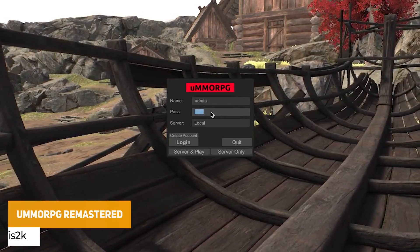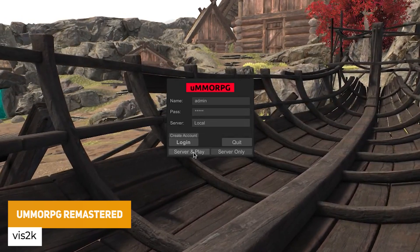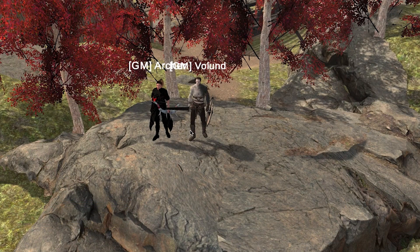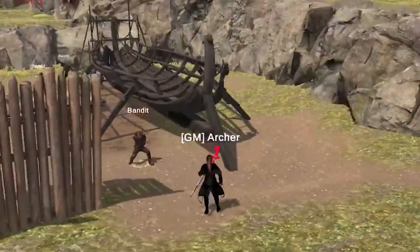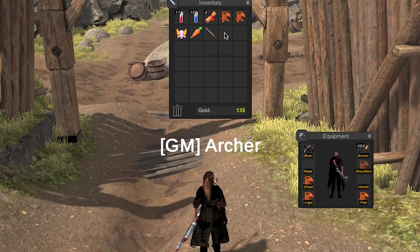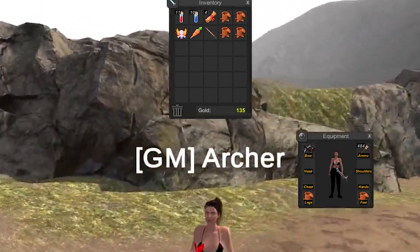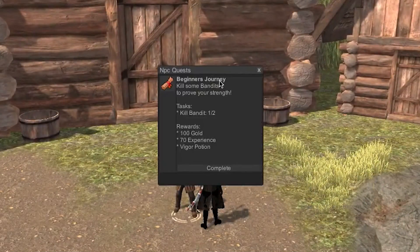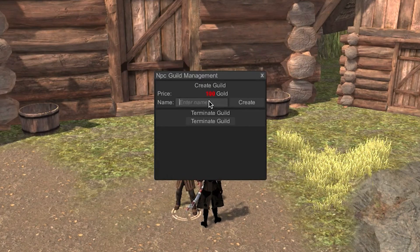The UMMORPG Remastered is the remastered version of UMMORPG Classic, released four years ago. This remastered version includes two of the most prominent features: a component-based architecture and character control and movement. You get all the source code, and it includes features such as monsters, NPCs, scriptable objects for all your items and quests, mounts and pets, portals, parties, guilds, crafting, safe zones, databases, and security.